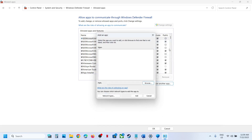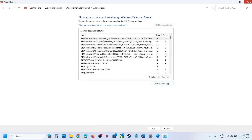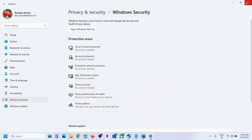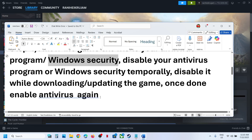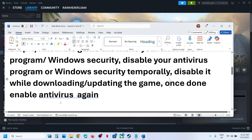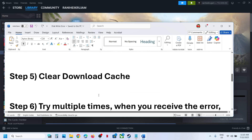In my case I've already added them so I won't do it again. You can also disable your antivirus program or Windows Security temporarily while you are downloading or updating the game. Once the download or update is complete, re-enable your antivirus program.